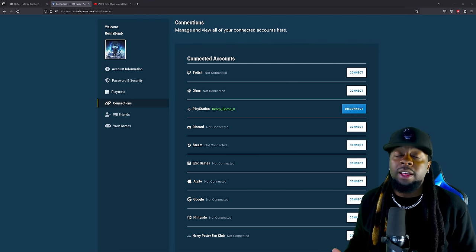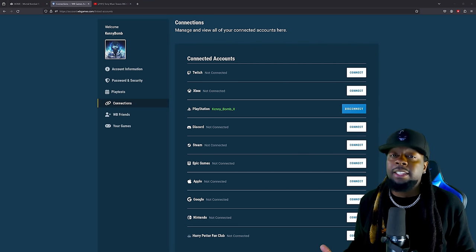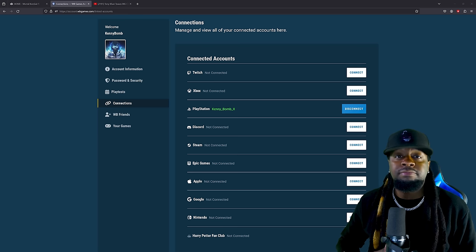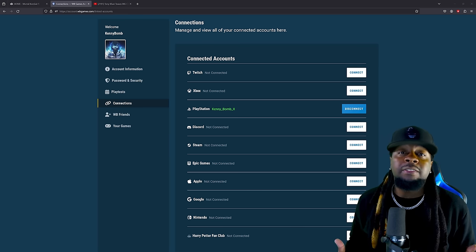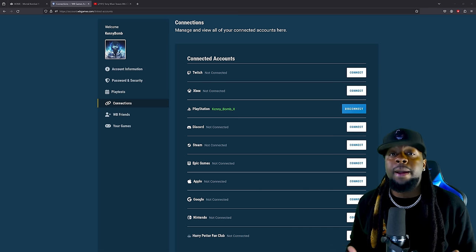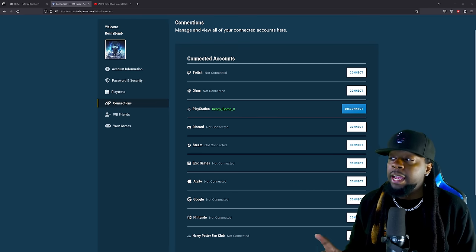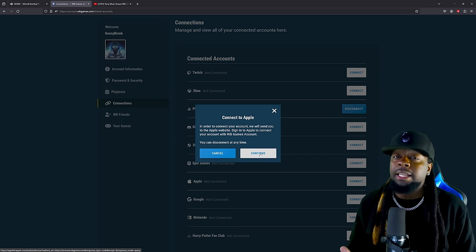Long story short, I had to get it connected on PlayStation instead of Xbox, but it's connected nonetheless. After you get it connected to your console of choice, you want to go into a mobile device — whether that's a tablet, iPad, or phone — and download Mortal Kombat Onslaught. After you get the game downloaded, all you really have to do is open it up because it's automatically going to link you to your Google account or your Apple iCloud account. After you get it linked, come back to this page — I got mine linked on Apple, so I'm going to click Connect and then connect my Apple ID to this WB account.